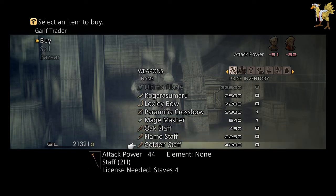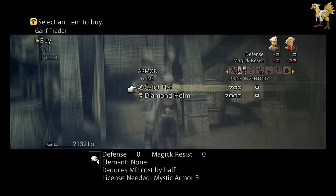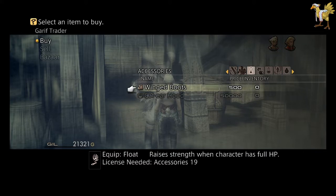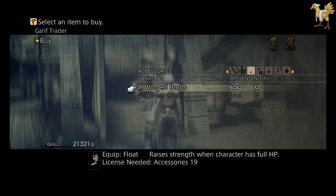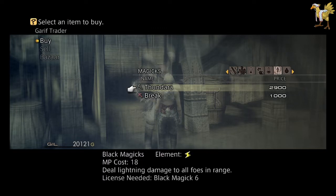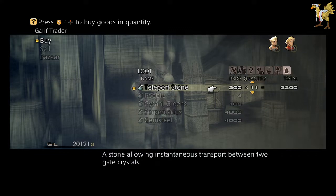That's good attack power for a staff. MP cost in half but no defense — pass on that. Auto float is not too bad. XP to zero? No thanks. I'll just have two of those just for auto float. Echo herbs, I'll take a couple of those. I don't have Vox yet. And we have our teleport crystals! Let's buy a couple of those.